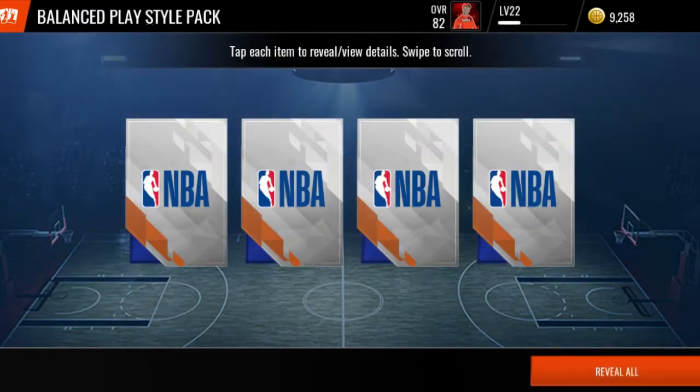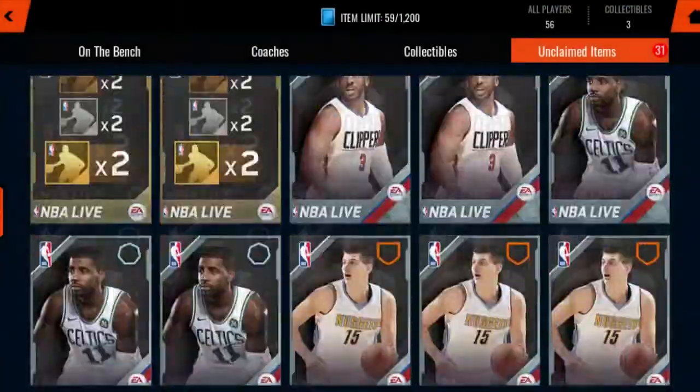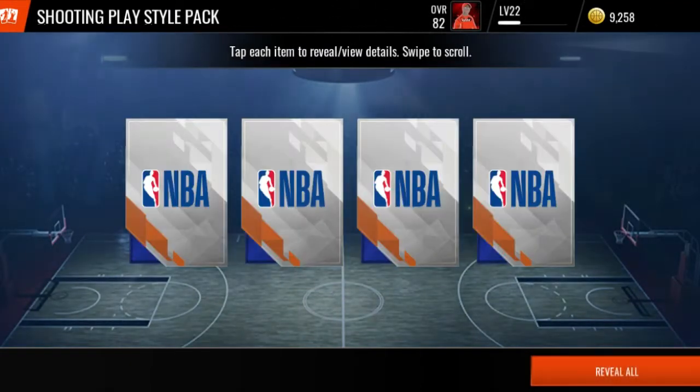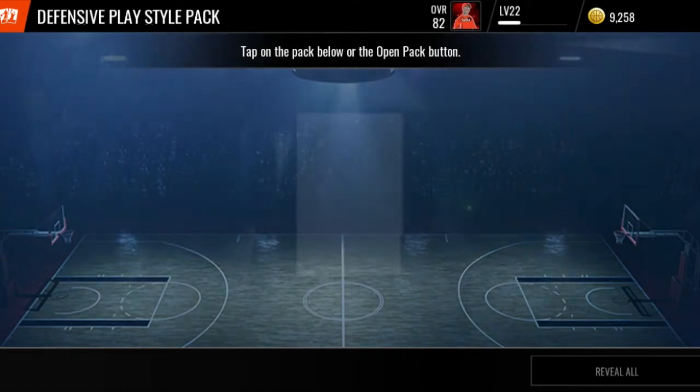Let's open one of each play style pack. We got a balanced play style pack - double gold, double gold, two-way. That balanced pro pack was trash. That defensive play style pack - double gold. I need some elites. Where's the red paint?